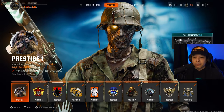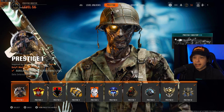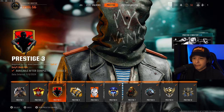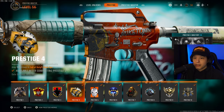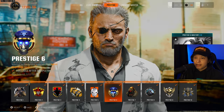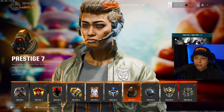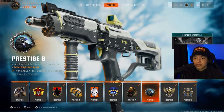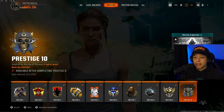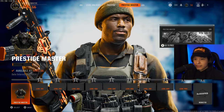Now this screen I really wanted to show because it tells you exactly what date you entered a certain prestige. Prestige 1: October 28th, Prestige 2: November 4th, Prestige 3: November 6th, Prestige 4: November 10th, Prestige 5: November 14th, Prestige 6: November 17th, Prestige 7: November 21st, Prestige 8: November 25th, Prestige 9: November 29th, Prestige 10: December 1st, Prestige Master: December 4th.